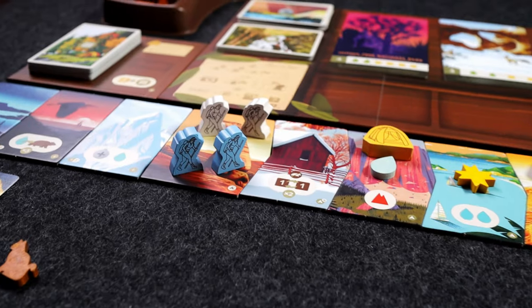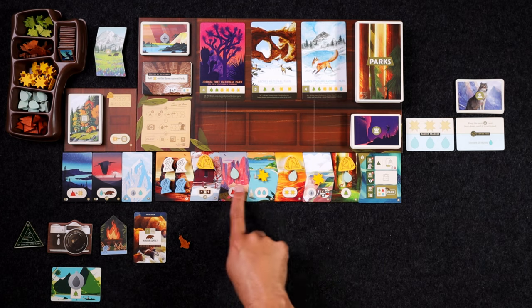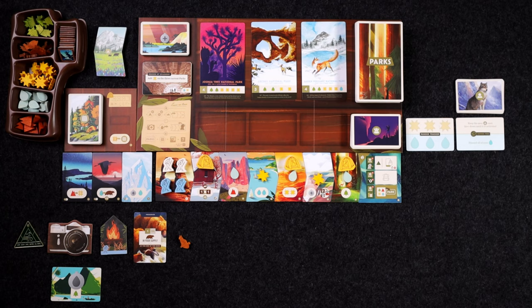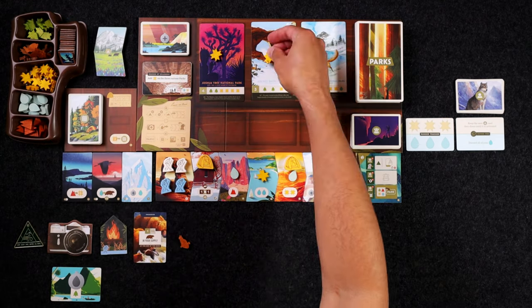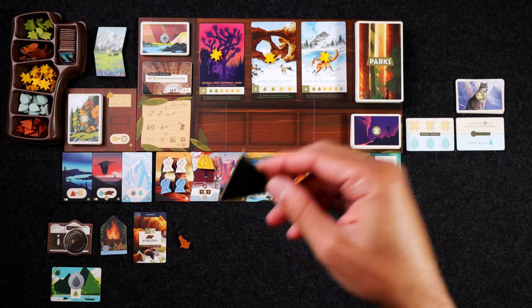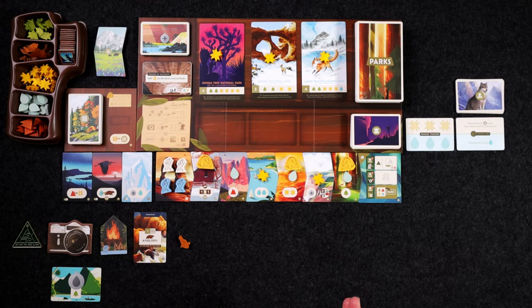I'll be playing with the blue meeples today and in the solo game you play against the rangers who are out to scoop up tokens and cause a little chaos. I have everything set up. I have the weather token set up according to the season card. We are starting with the season of splendor, which also tells me to add a sun on the three current park cards, so let me do that — that'll be a resource that we get when we acquire any of these parks, so I get to take the first turn thanks to this.